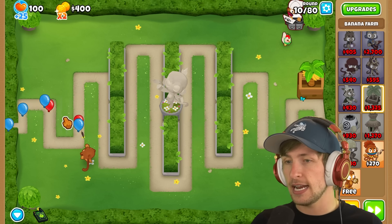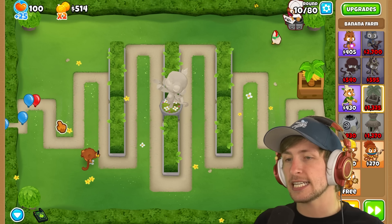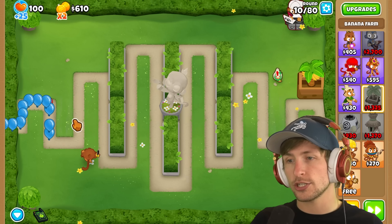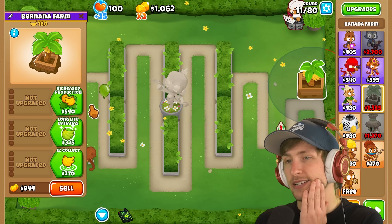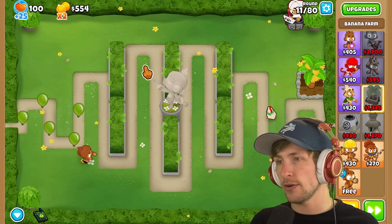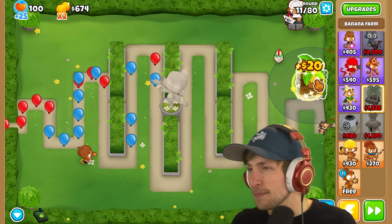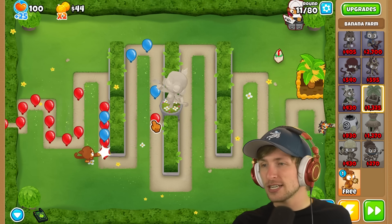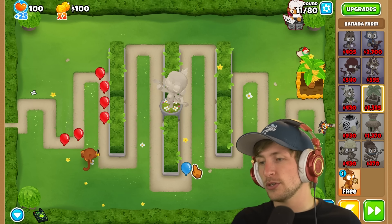Got to make sure we grab our bananas. We have Benjamin — I'm kind of tempted to get some banks down. Those could be pretty nice. Let's just go and get greater production. It's really nice because a lot of the times when balloons just sneak by, you wish you could just pop them. But now I can — I can literally just globally pop balloons wherever I want.